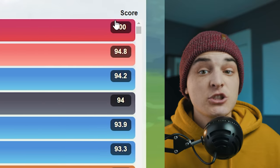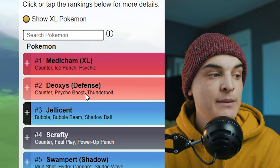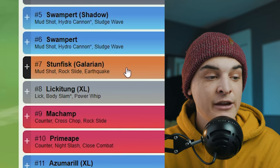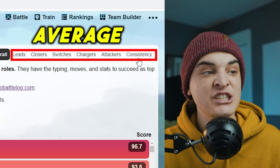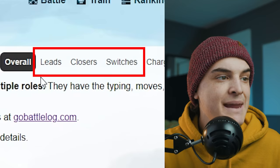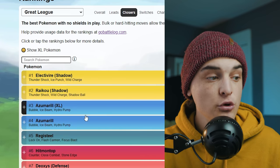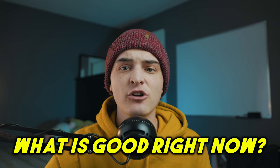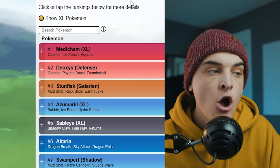All six sections are scored out of 100, based on how well a Pokémon performs in that scenario. Scores are weighted by usage stats — for example, Medicham doing well against a popular Pokémon like Galarian Stunfisk counts far more toward its score than doing well against a non-meta Pokémon like Pikachu. The overall tab averages all six scores. Mainly you want to use leads, closers, and switches to build a solid team, but overall is great for seeing what's currently meta.